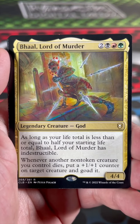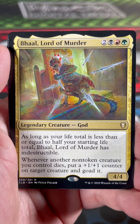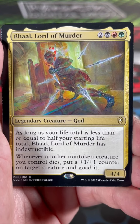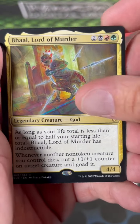Ooh, Baal, Lord of Murder! As long as your life total is less than or equal to half your starting life total, Baal, Lord of Murder has Indestructible. And whenever a non-token creature you control dies, put a +1/+1 counter on target creature and goad it. Whoa.